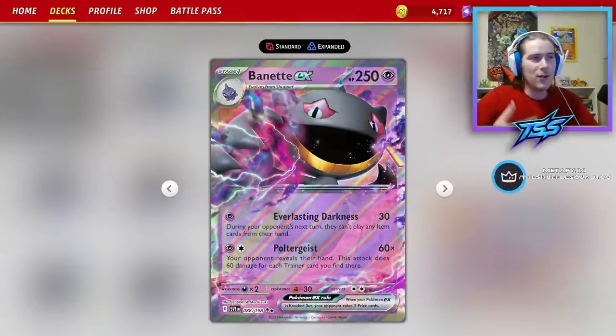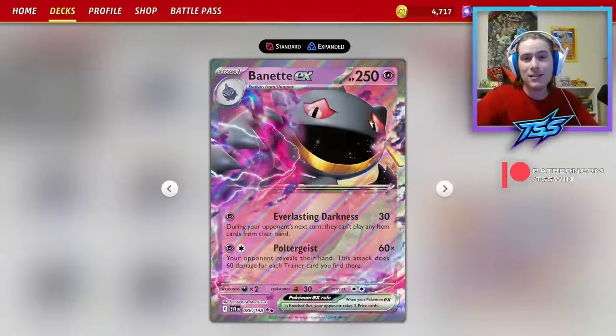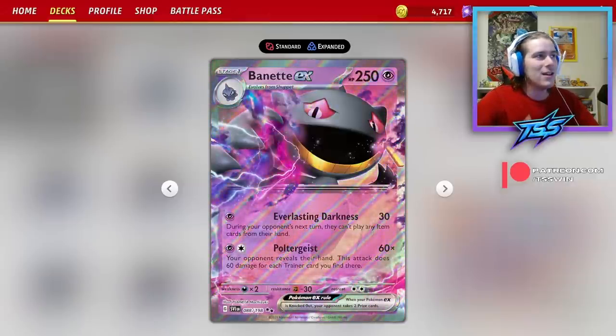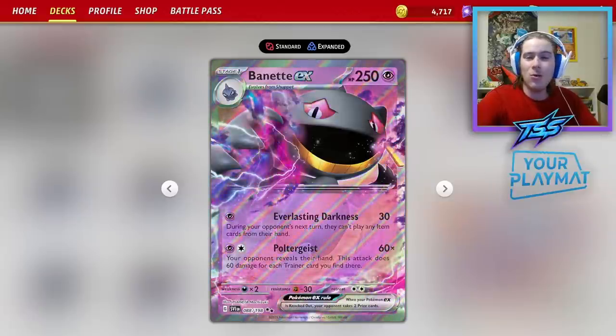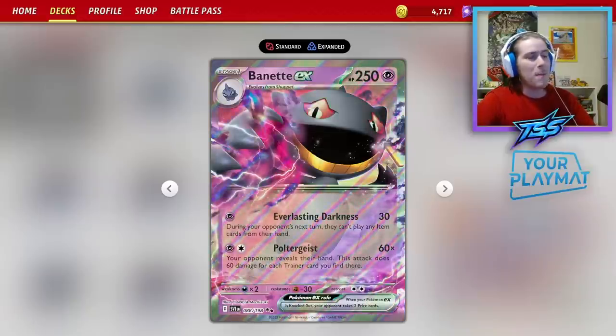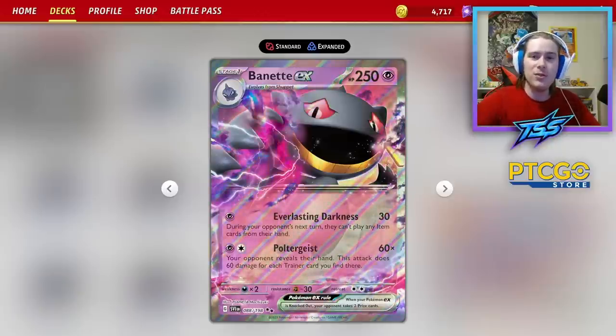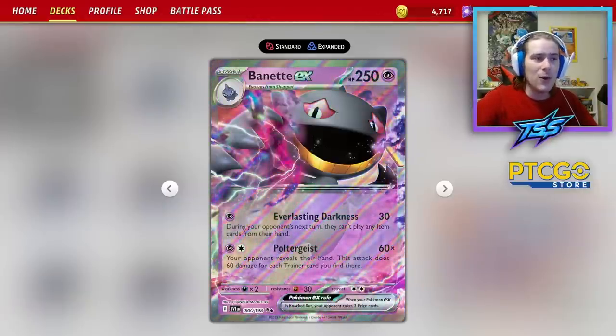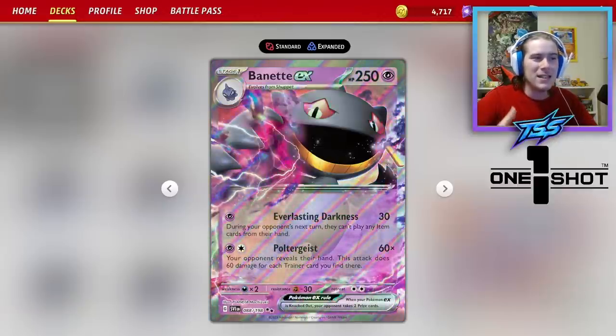You might be wondering to yourself what does Banette EX have to offer, and the answer to that is not much. While we're used to cards like Vikavolt V item locking, Banette does the same thing just a whole lot worse. For one psychic energy you can do Everlasting Darkness for a pitiful 30 damage, but you do get to item lock your opponent. Item locking can be significant and can win matchups, but on a Stage 1 Pokemon it makes it a little slow.